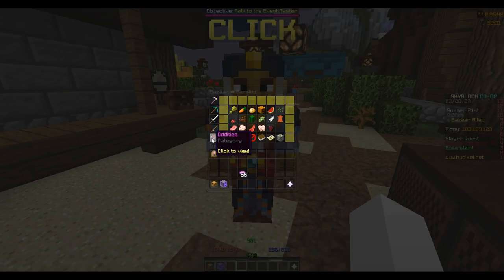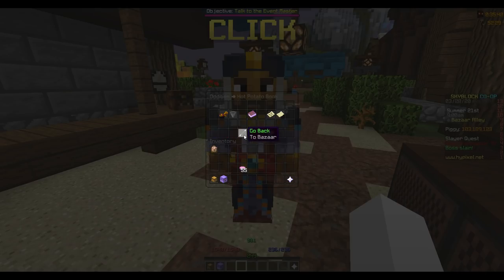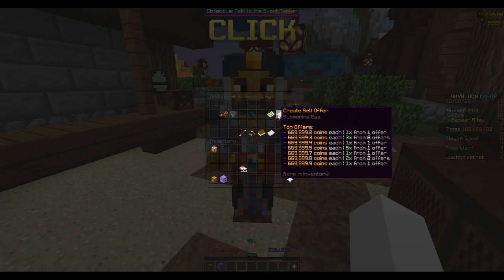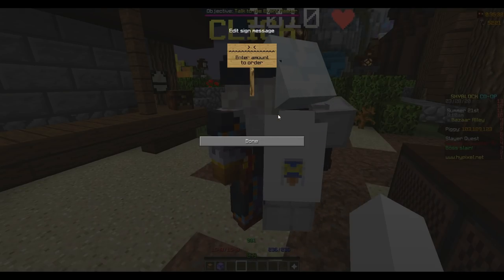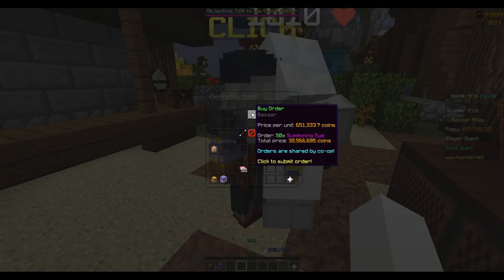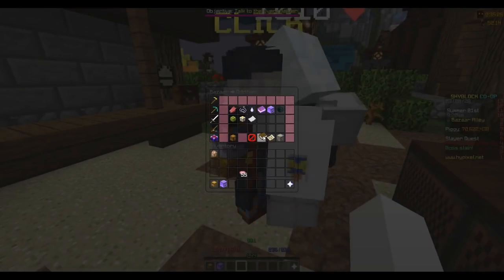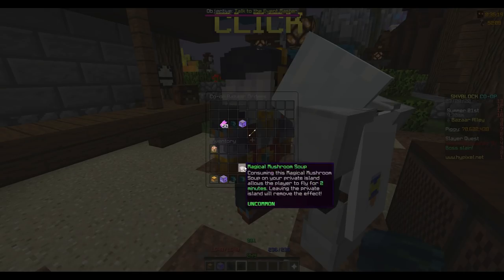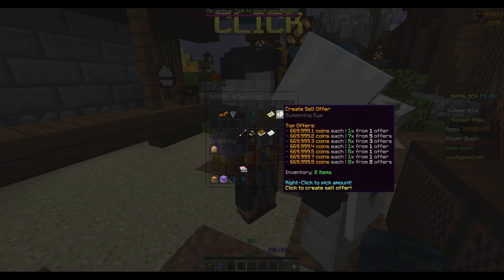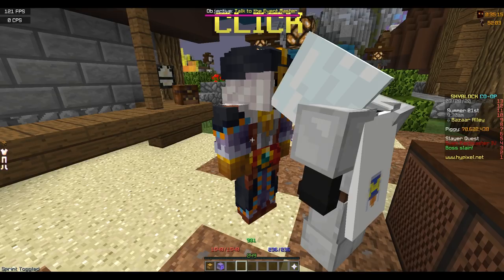Hot potato books and summoning eyes have super high volume. You can buy summoning eyes at 651k and sell at 669k — this is one I would actually do. So I'm going to place an order for 50 summoning eyes and click this button. One of them just went through — I just bought that for 651k. I'm going to claim these summoning eyes, go back, create a sell offer, and sell them.